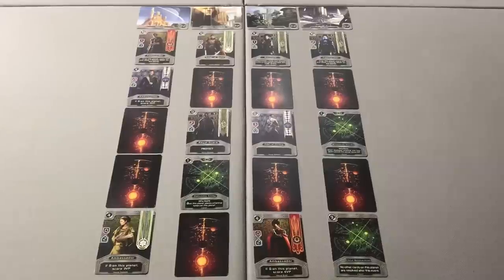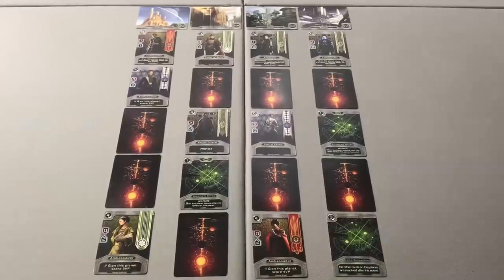At the end of the dispatch phase, the board may look like this in a four-player game. Notice each planet has no more than five cards on it, and there is not a single planet with more than two face-down cards. Once all cards have been played, we enter the resolution phase.